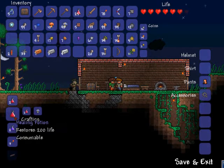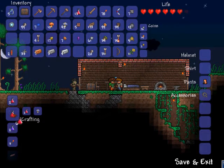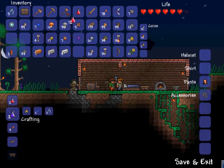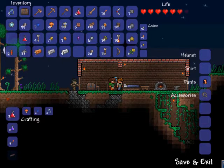You use two lesser healing potions and a glowing mushroom and you get a normal healing potion. They heal 200 health back, which is really good. We don't really need them yet but I'll use them. Make some more of those, just carry both with us.